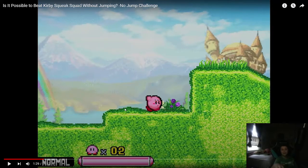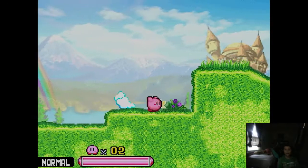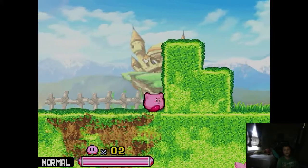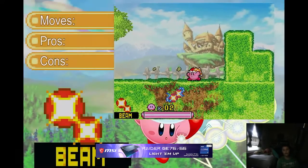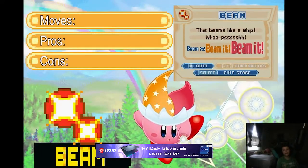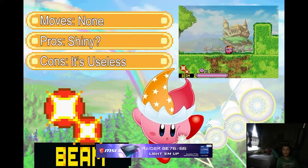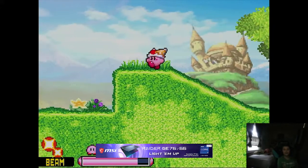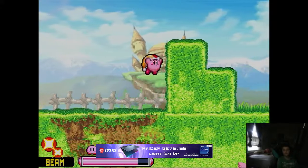Unfortunately, after that we're right back to resigning ourselves to jumping to get up the next cliff. But that finally brings us to our first copy ability: Beam. Which has no moves we can use in place of jumping whatsoever. A real shame, because next up is the hovering tutorial which we have no choice but to get past the intended way, adding two more jumps to our total.